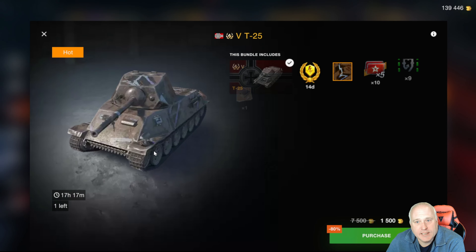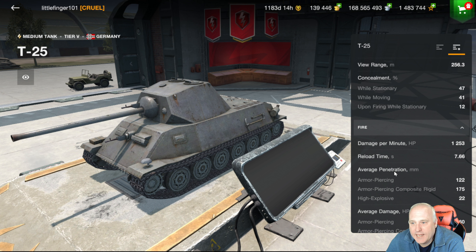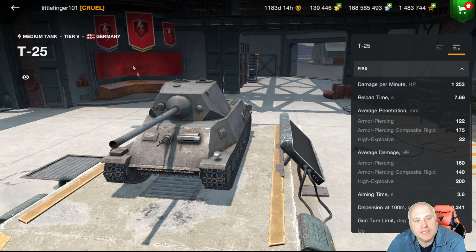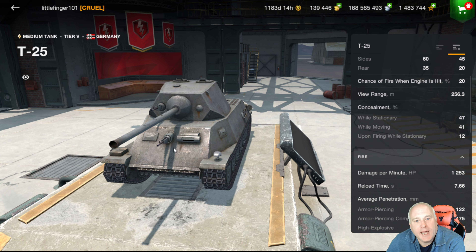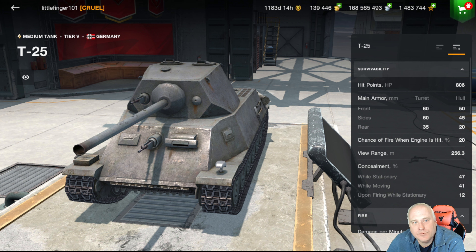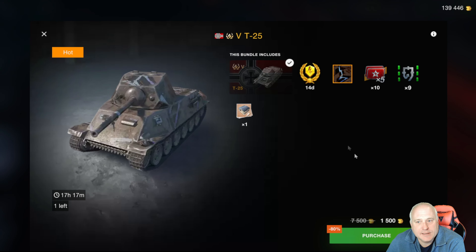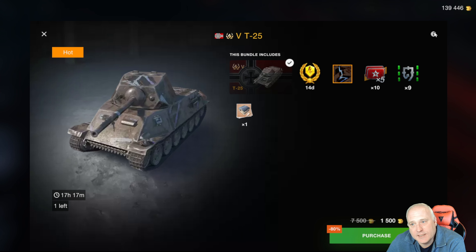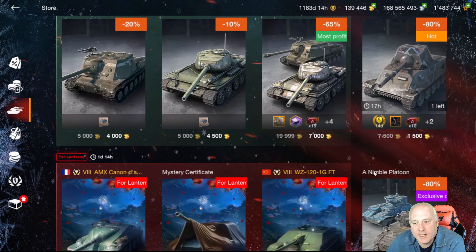The T25 is a tank I do like — it has quite an accurate gun, 0.34, and with a German tank you typically get some nice accuracy. However this is a tier five tank, so it's really hard to recommend. The price does include 14 days of premium time and the 5x boosters apply to all tanks. You can sell it for 500,000 silver. It's a good all-around tank, but tier five — how often are you going to be playing this? Probably not a lot. Don't think the 5x boosters by themselves are worth the 1,500 gold.